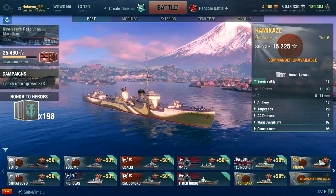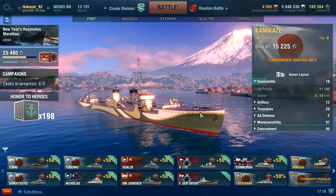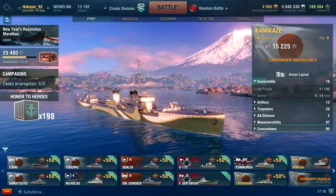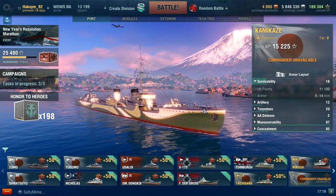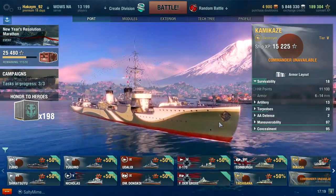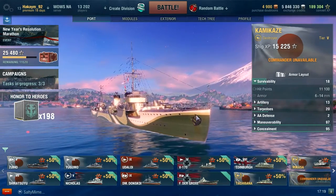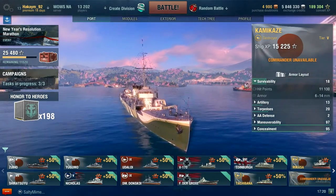For survivability, you're gonna see a big difference between the health pools — around 2,000 points different. It's not a huge chunk compared to battleships, but for a Tier 5 Japanese Destroyer, it's 2,000 more health that can prevent you from sinking. So definitely something beneficial.